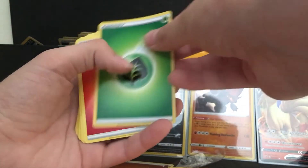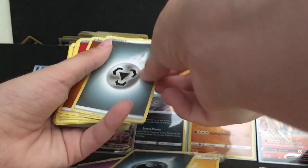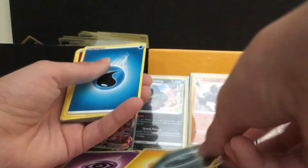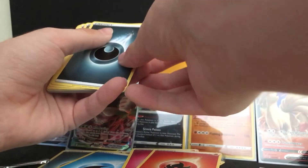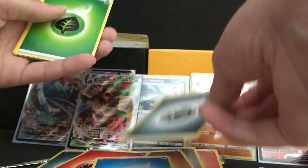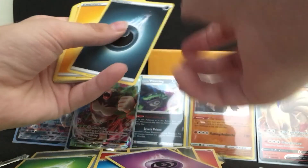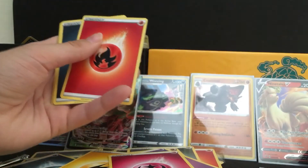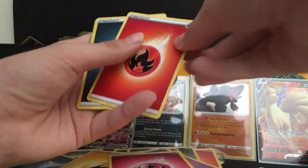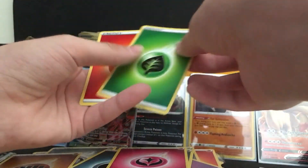Fire energy, leaf energy, fire energy, psychic energy, electric energy, dark energy, steel energy, fighting energy, fire energy, electric energy, psychic energy, electric energy, dark energy, water energy, fairy energy, fire energy, dark energy, steel energy, fighting energy, fire energy, water energy, steel energy, leaf energy, psychic energy, dark energy, electric energy, fairy energy. Why is it giving me fairy energy if fairy types aren't in the game anymore? Fire energy, dark energy, steel energy, dark energy, fairy energy, fighting energy, leaf energy and fire energy. Finally.